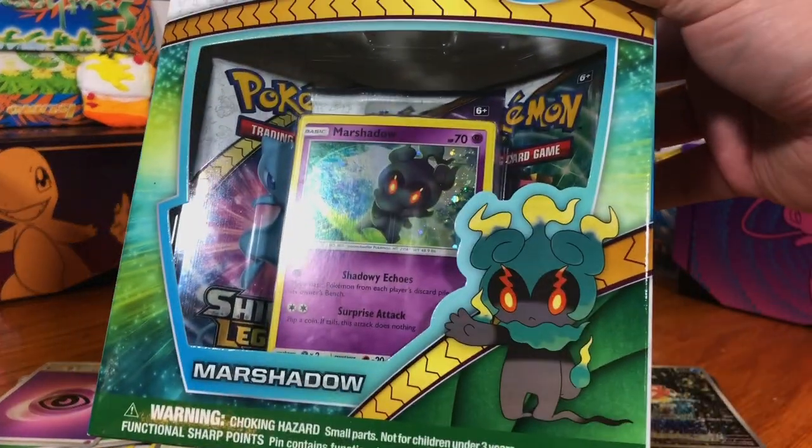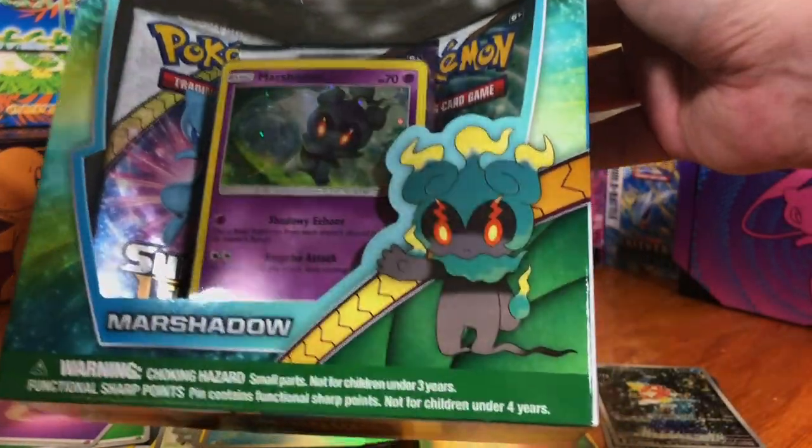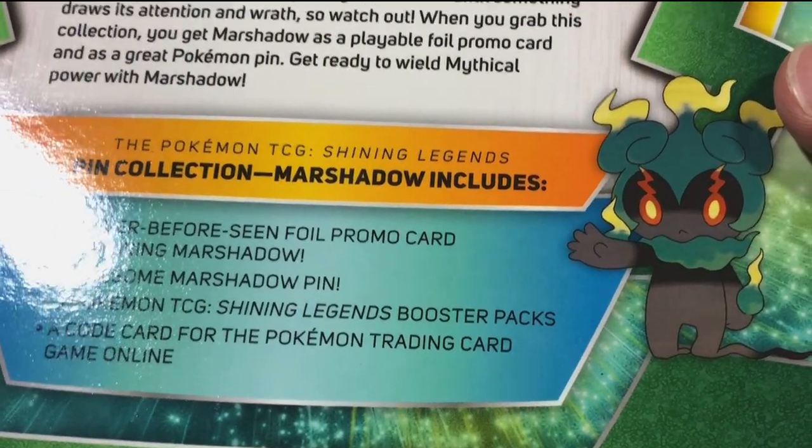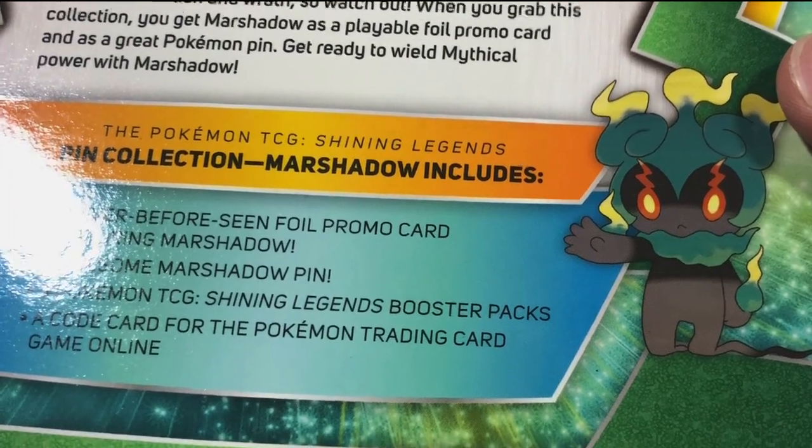Next we got our Shining Legends box. We got the Marshadow promo in there — a promo card, a Marshadow pin, and three Shining Legends booster packs. First time opening this set!